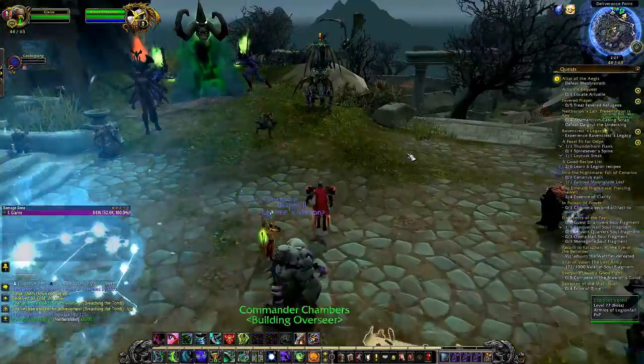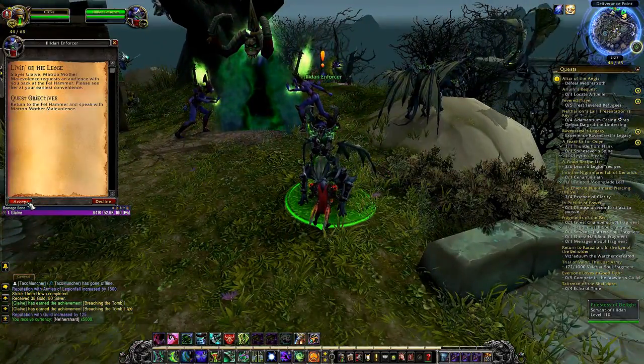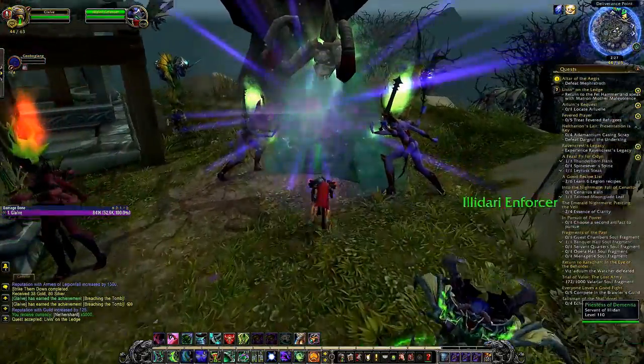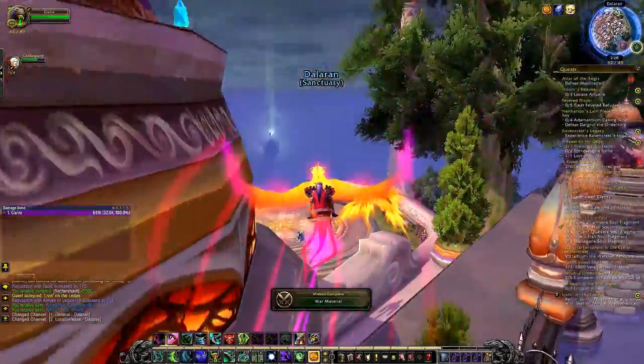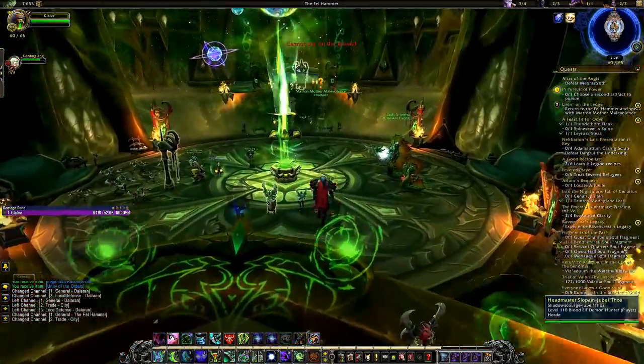Once you have done chapter 15, we want to go back to Deliverance Point. You will notice near the demon hunter portal, which you can see on screen right now, there will be another person with an orange exclamation mark above their head. You want to go up to them, accept the quest, teleport back to Dalaran, and then fly to our order hall.